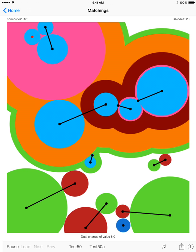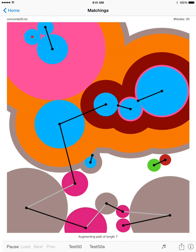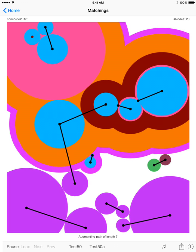Make a dual change of value 8.0. Extend the alternating tree. Found an augmenting path of length 7. And that is it. We have an optimal matching of the set of points.